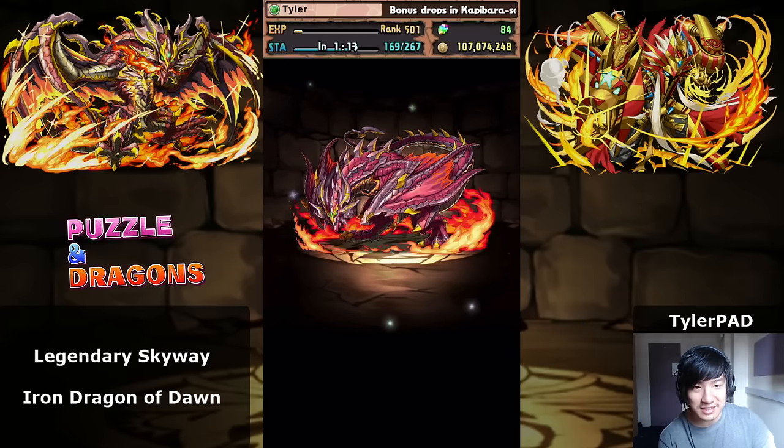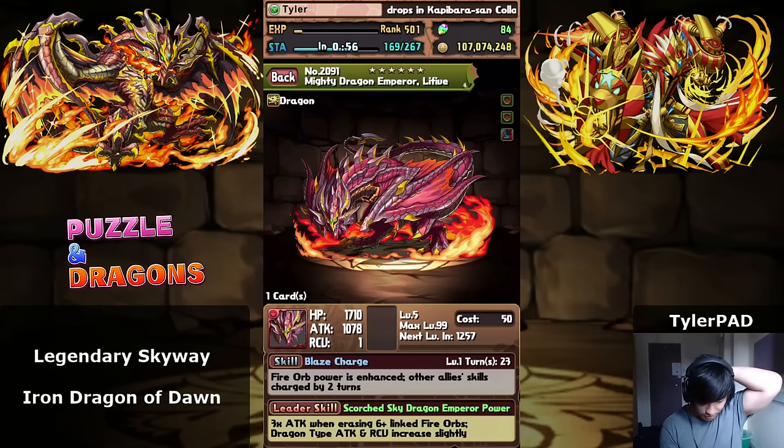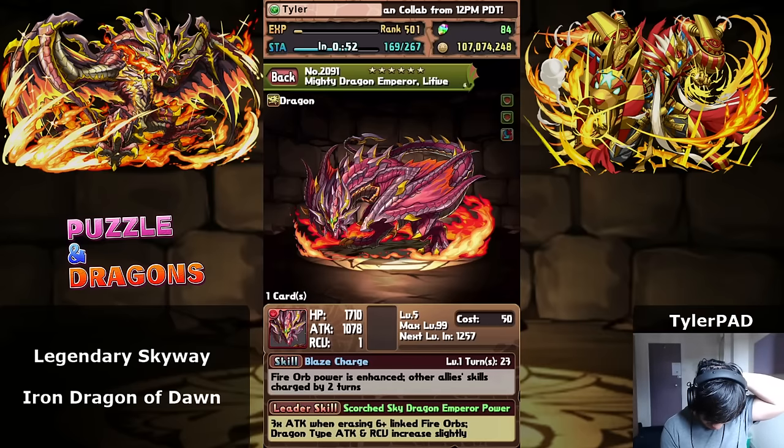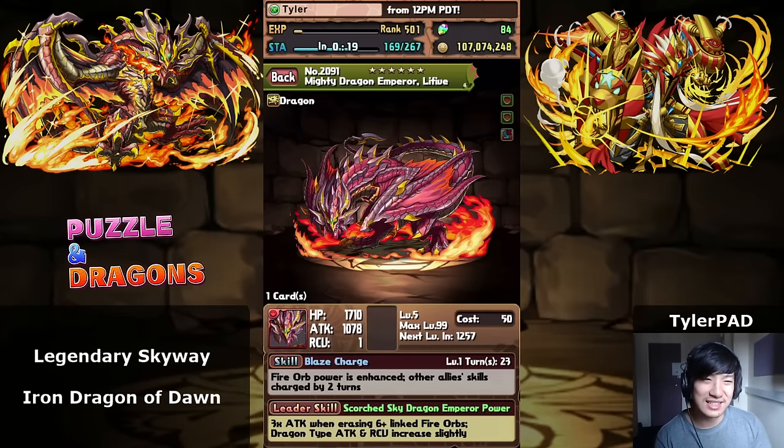This is the coolest dragon I've ever seen, but looking at his stats and cards it doesn't seem that great. You get triple attack when erasing six linked fire orbs, dragon type attack and recovery increased slightly — so it kind of looks like one of those hero gods like Pandora or Wukong. We have Blaze Charge: fire orb powers enhance, all other ally skills charged by two. The orb enhancing doesn't seem as strong nowadays since orb changing is so powerful. I don't know what this card is for really, but it'll probably be required in a future evolution, so I'll hold on to it since it costs 99 stamina to get.